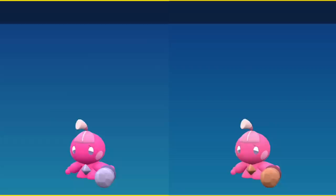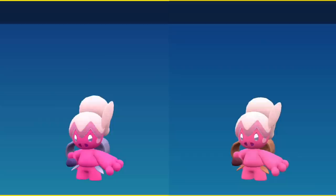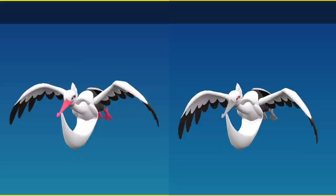For Tinkatink, the crust on its chest as well as its weapon go from steel to bronze colored. Once it evolves you'll see that the two petals from its skirt and its weapon go from steel to bronze. For Tinkaton, that remains the same — the petals on its skirt and its extremely large weapon go from steel to bronze.